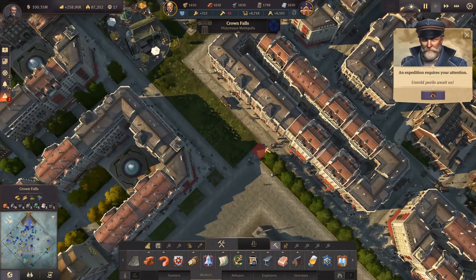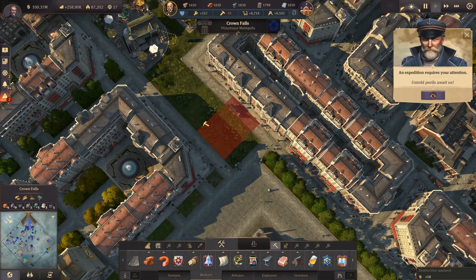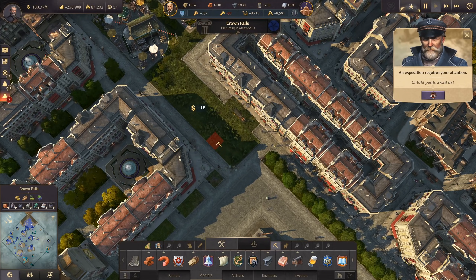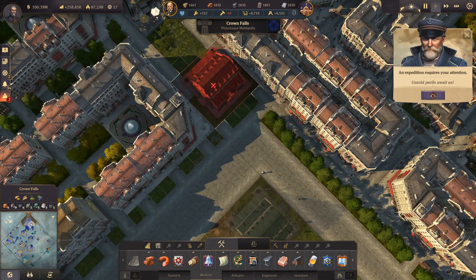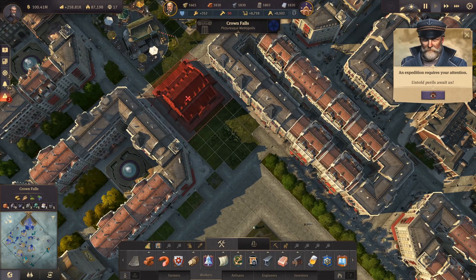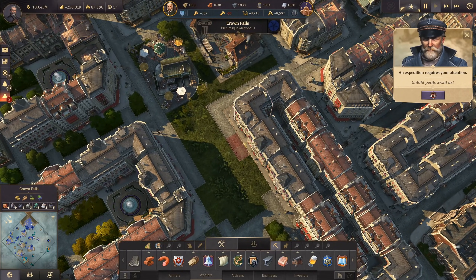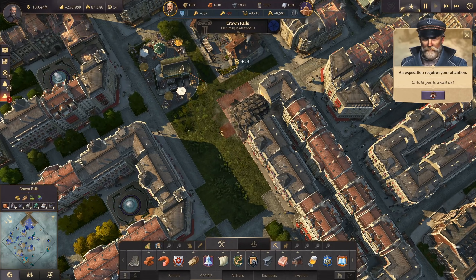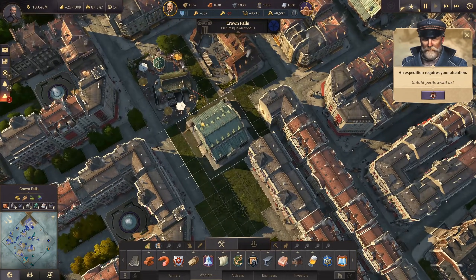We still have a bit of room here. The only downside is that we'll probably need to get rid of one of these buildings in the center - nope, it's not looking good. We are definitely going to remove one of these buildings. It's probably this corner building, and then we can squeeze in our warehouse.